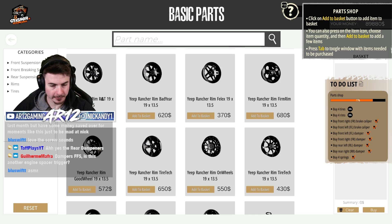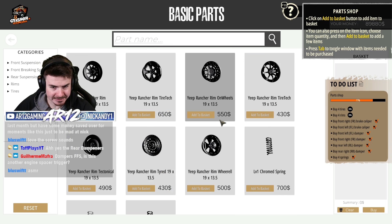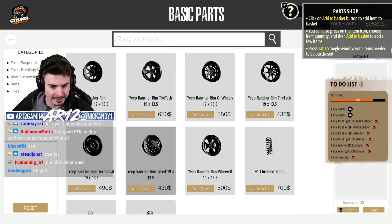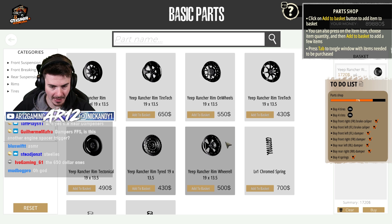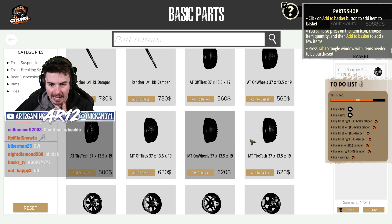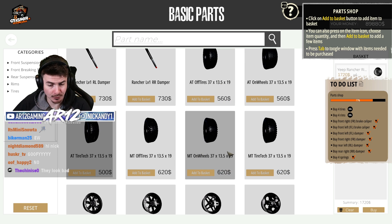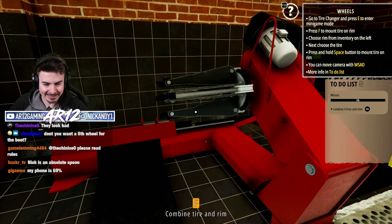All of the rims are exactly the same size — they are 19 by 13.5. So I guess it all depends on what style you want the most. I really like these. I think these look really, really good. Let's go for four of them. So this is perk friction plus four, friction plus two. Interesting. So these two tires down here have way, way more grip. That's probably why they're more expensive than those other ones. Sure, four of them please. Look at this thing. This thing's sick.